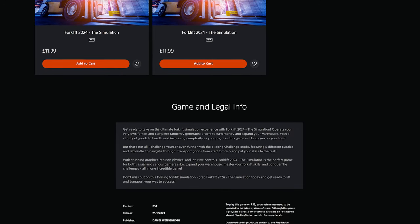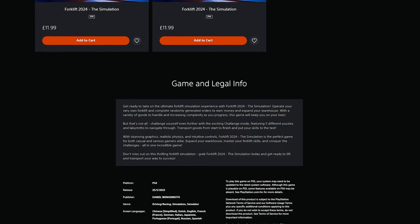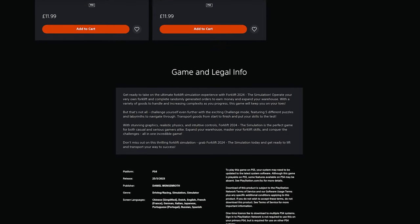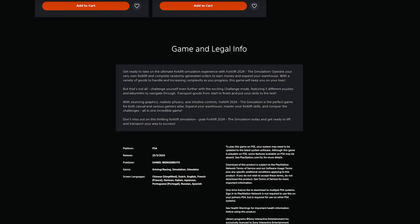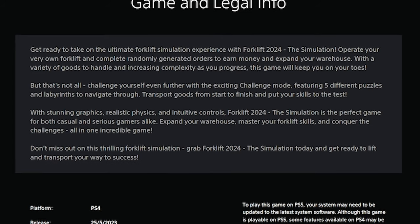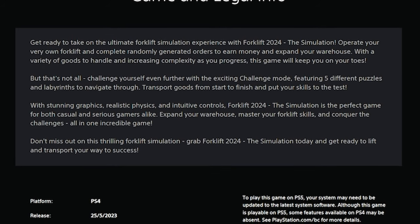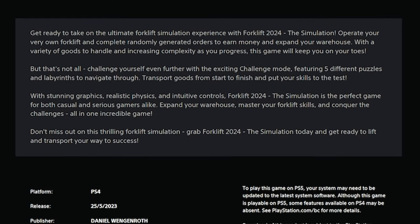But that's not all. Challenge yourself even further with the exciting Challenge Mode, featuring five different puzzles and labyrinths to navigate through. Transport goods from start to finish and put your skills to the test. With stunning graphics, realistic physics and intuitive controls, Forklift 2024 The Simulation is the perfect game for both casual and serious gamers alike.